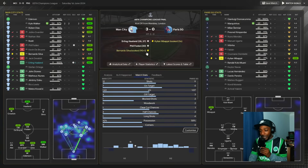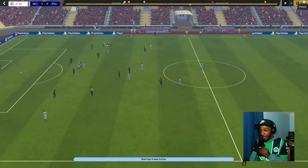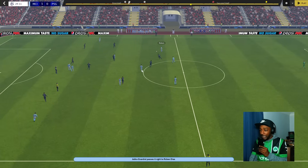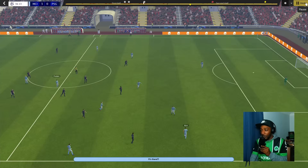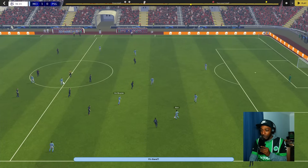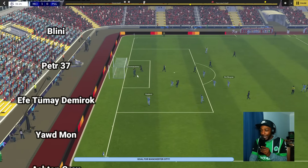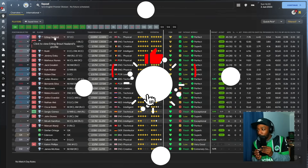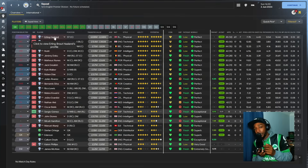At Manchester City we won every single trophy except the FA Cup, getting knocked out by Championship side Leicester City. In the Champions League final we beat PSG convincingly — Haaland doubled and a Phil Foden goal. Here you see Ruben Dias bringing the ball forward into Kyle Walker on the right side of the midfield diamond, allowing Haaland to smash it in. Foden breaks through — lovely finish. You can see that midfield diamond: Rodri, KDB, Walker, and Foden. KDB plays it over the top to Haaland — you ain't stopping him — 3-0 Manchester City. Haaland ended up scoring 69 goals, basically 70. See you guys soon, stay safe, god bless, and peace out!